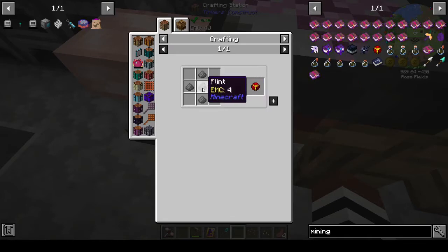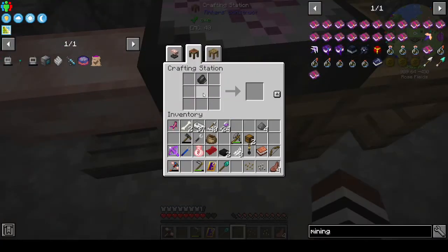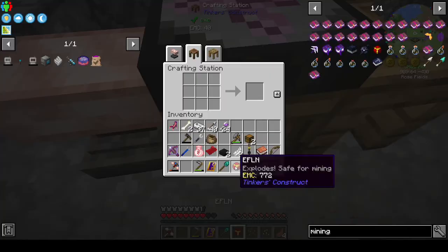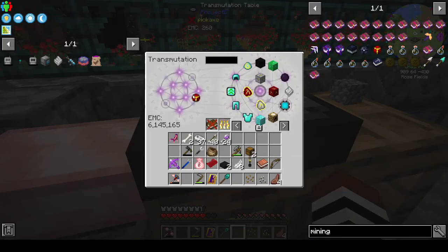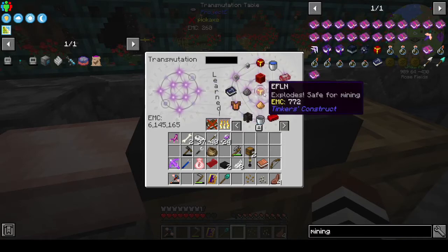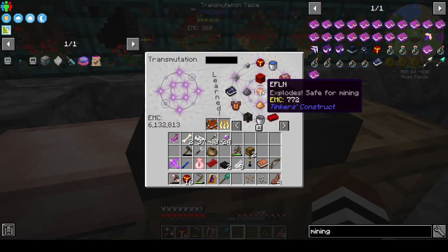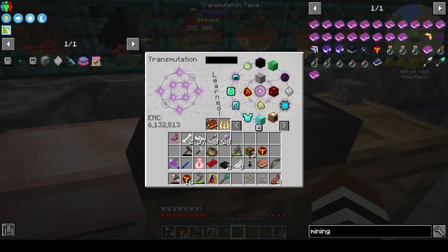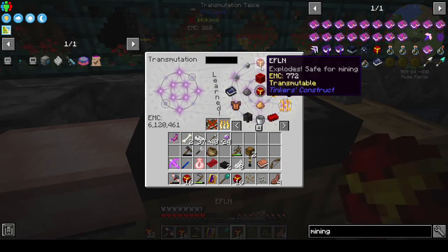Four gunpowder, one flint in the middle - gunpowder around it and we've just made whatever that is. Don't know what the abbreviation is but I'm sure it means something. Get a stack of them - oh, it only stacks in 16. Well then we get two stacks, or should we get four stacks so we have a proper stack?